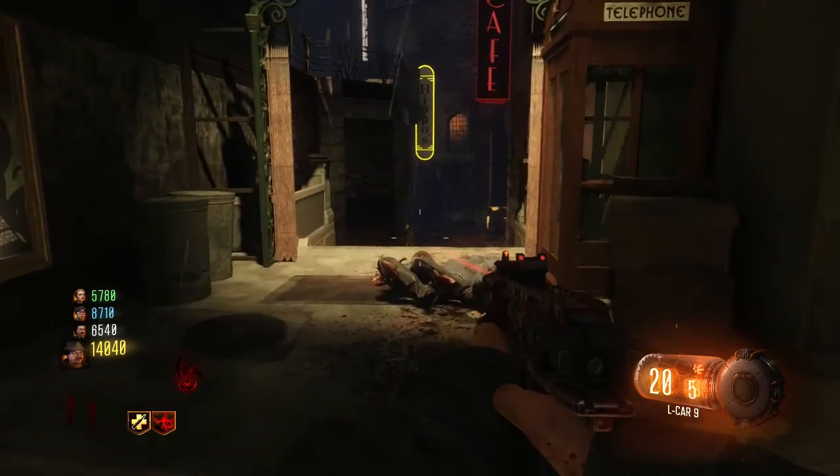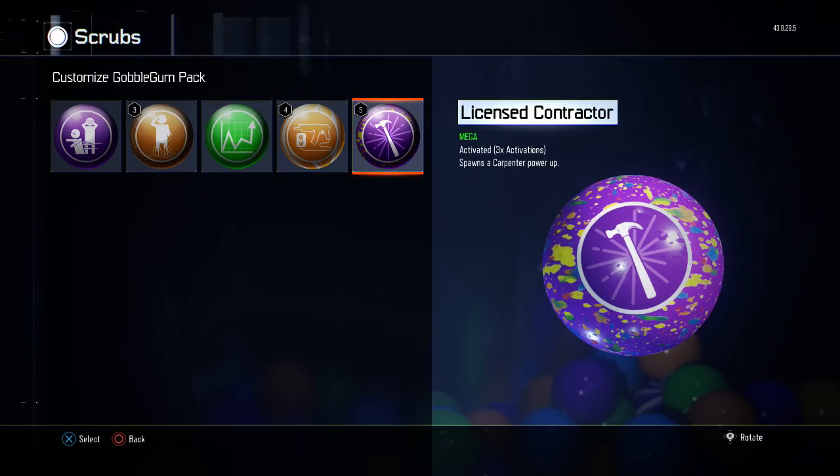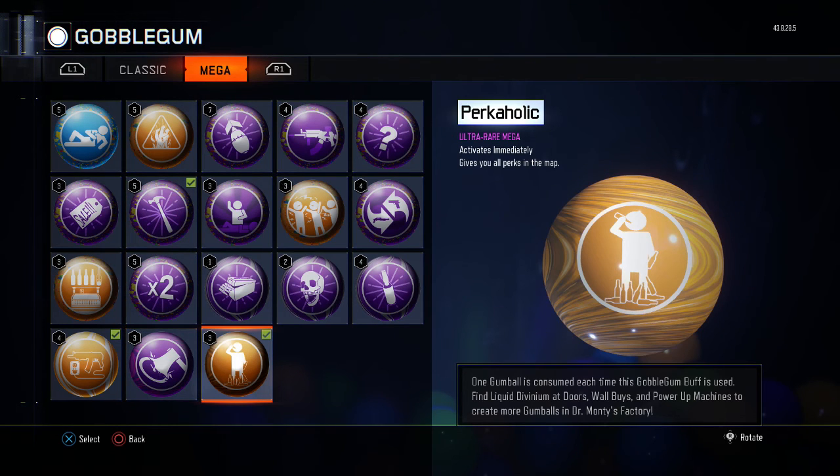I need to show you guys how to actually do this. If you guys look at the gameplay on your screen, before I go into a game, before I find the game, I'm actually showing you guys how many Perkaholics I have in my Mega Gobble Gum Pack — and obviously I have three of them.